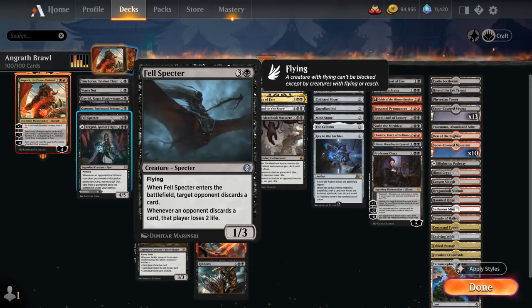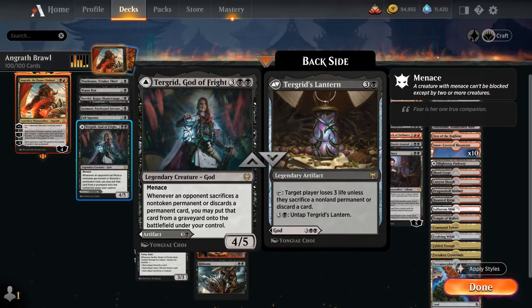Then we also have Fel Specter, a 4-mana 1/3 flyer — when it enters it makes the opponent discard a card, and whenever they discard a card they lose 2 life, which can quickly add up. And then there's Turgrid, God of Fright, a 4/5 legendary god with menace, saying whenever an opponent sacrifices a non-token permanent or discards a permanent card we get to put that card from the graveyard onto the battlefield under our control, synergizing with sacrifice and discard effects. We also have the flexibility of playing Turgrid's Lantern for 4 mana.